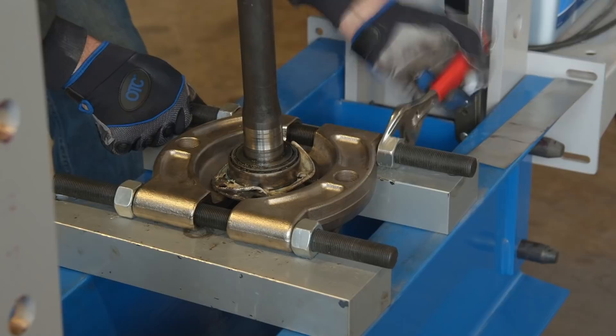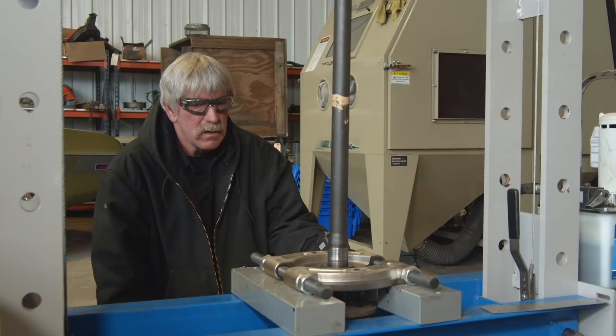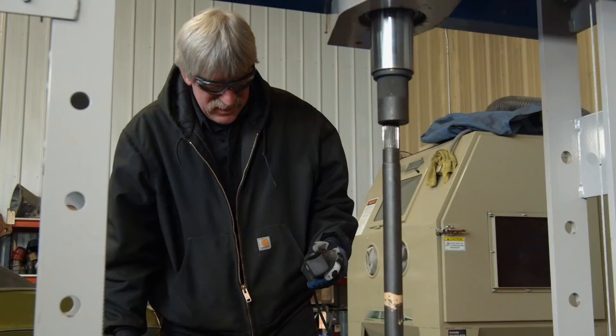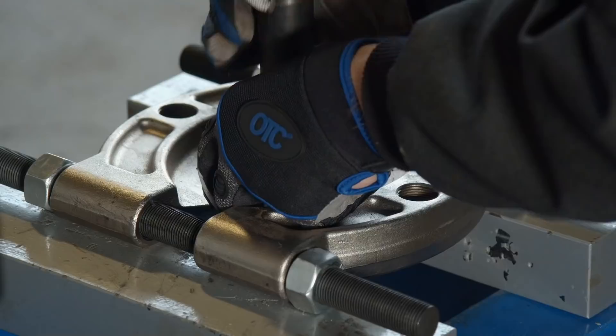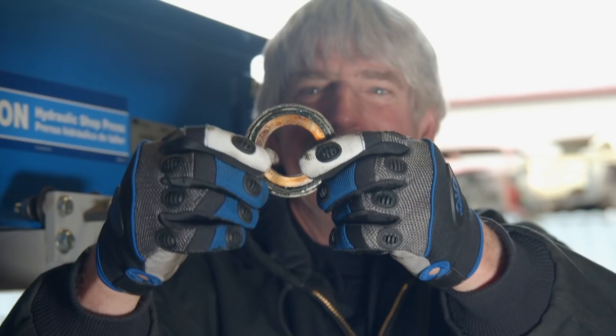These are pressed on, very solid, with a retainer that goes on behind the bearing to keep the axle inside your car so your axles and wheels don't come off while going down the road. It takes a pretty good press to push the bearings off the axle shaft. There's a little danger involved - some of these bearings could break - so wear safety glasses and proper safety gear. Got all the bearings pushed off the axles with the nice new 55-ton press, and it was a breeze.